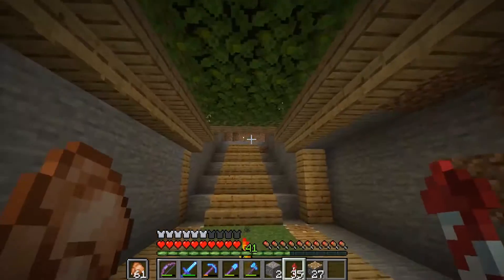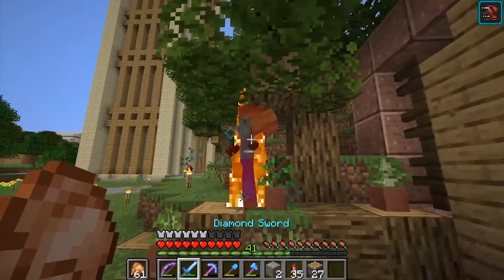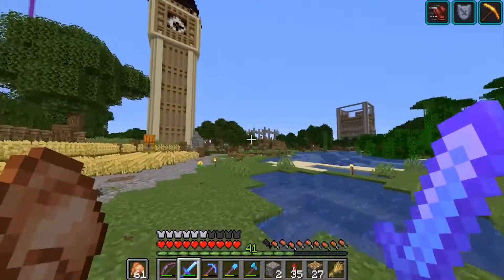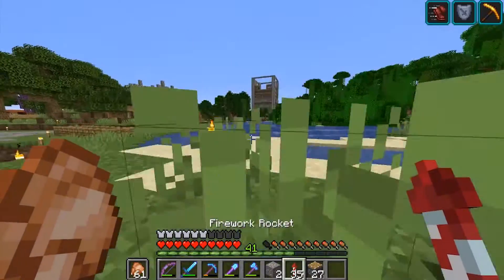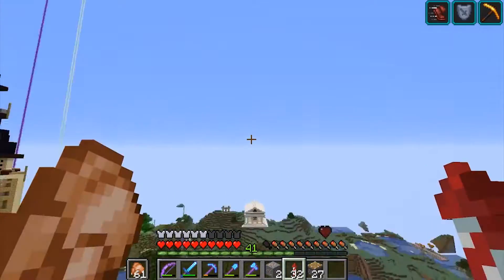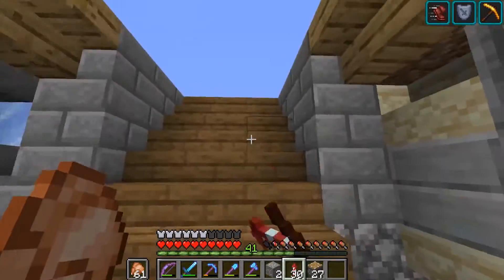I still have my elytra on. I thought this episode we should start digging out the tunnel — oh hello, you have some of my wheat don't you, why do you take stuff from me? But yeah, I thought we would dig out the tunnel towards the melon and pumpkin farm because I would like to get that started. We're not gonna decorate or anything today, just gonna dig it out. I might keep the cakes up there — let's go down to the melon and pumpkin farm.